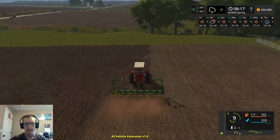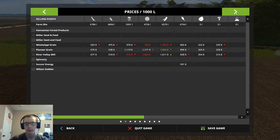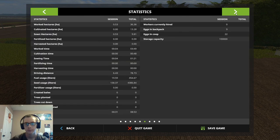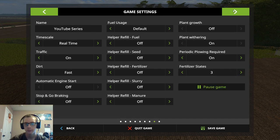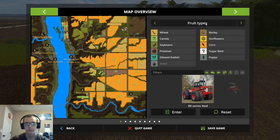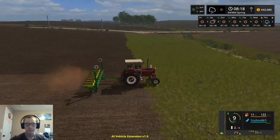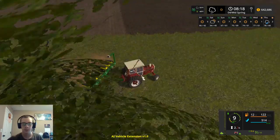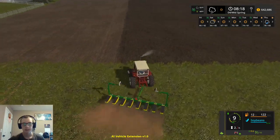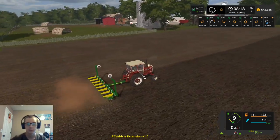We're probably going to have to collect eggs again pretty soon. Let's see how many are there — there are 22 eggs in the coop. Might have to go pick those up sometime soon. I do have nine that I have picked up, as you might have caught there in that menu.